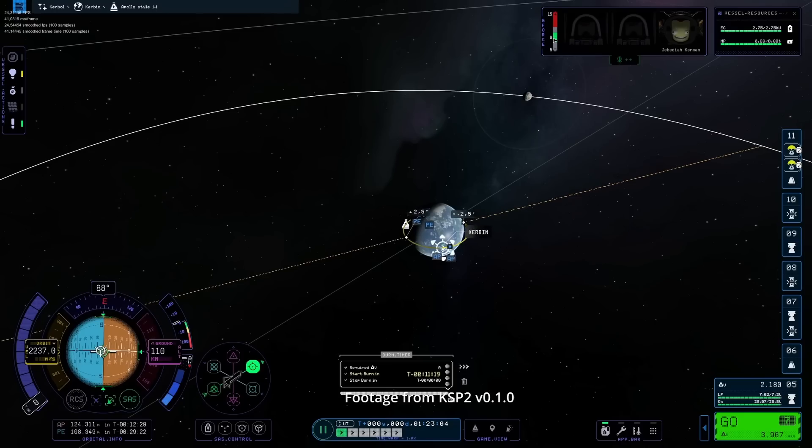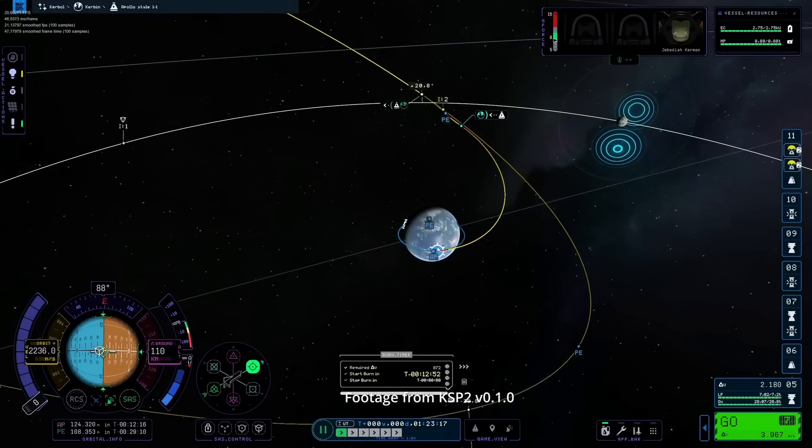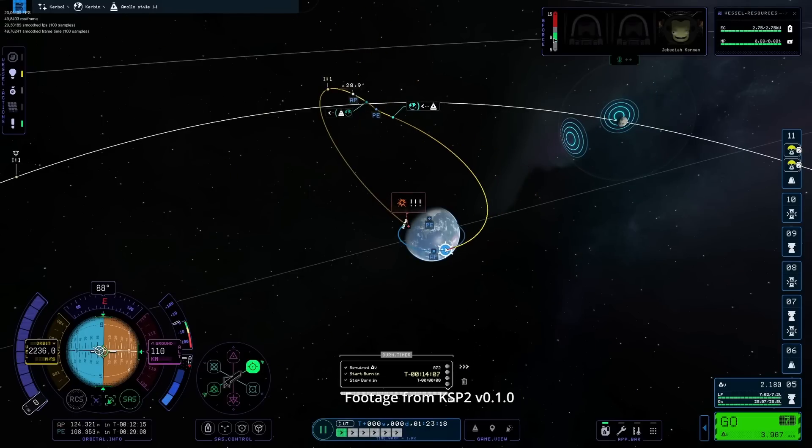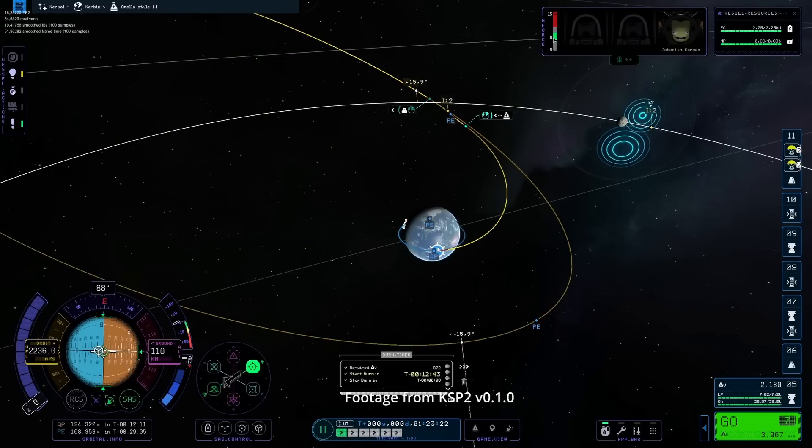Once you manage to get out of the atmosphere and into orbit, you'll have to rely heavily on the map view to get to a moon or another planet. In the initial release version, that left a lot to be desired. The maneuver gizmo, the little tool you used to create your maneuver plan, was a bit wonky. The game would not show trajectories within the sphere of influence of another moon or planet. You couldn't pin important information and adjust your maneuver plan at the same time, and quite a few other issues.